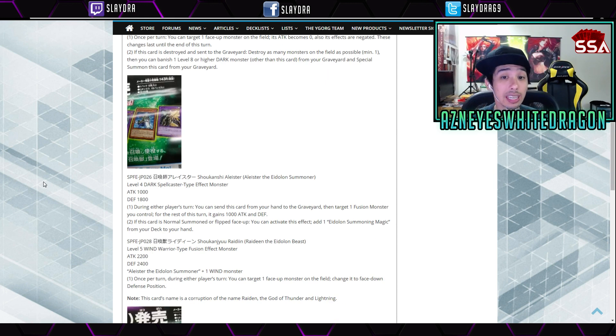Next up we have Alistair the Elyon Summoner — a level 4 Dark Spellcaster with 1000 attack and 1800 defense. During either player's turn, you can send this card from your hand to the graveyard, then target one Fusion Monster you control — for the rest of the turn it gains 1000 attack and defense. If this card is Normal Summoned or flipped face-up, you can add one Elyon Summoning Magic from your deck to your hand. So that's a new archetype confirmed.